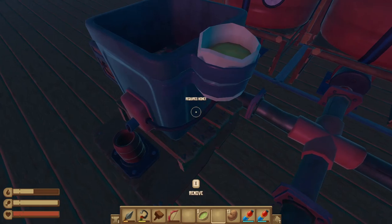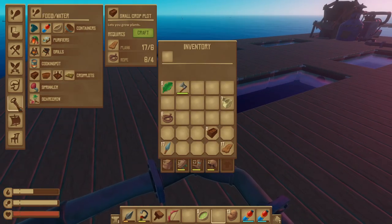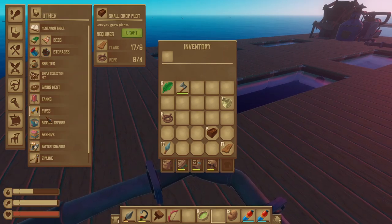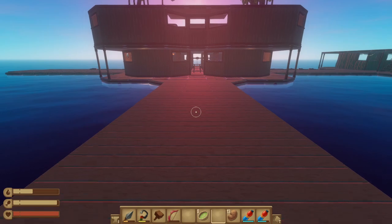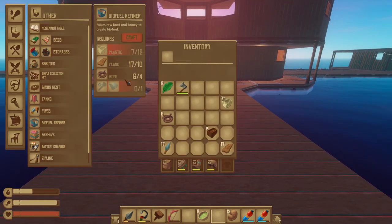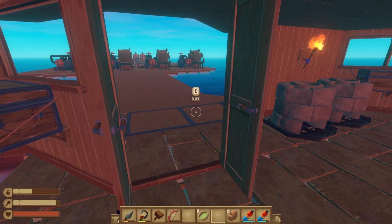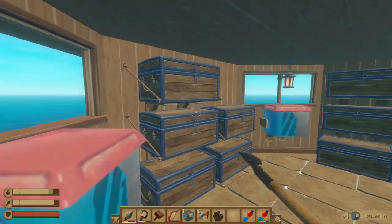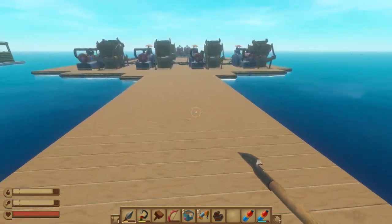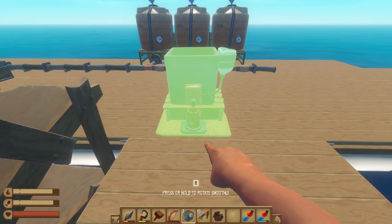Maybe I could move one over to the side — wait until it's empty and then do that. Either way we definitely want to make another one. The biofuel refiner is pretty cheap — hinge, a bolt, and some plastic. It only takes two metal, which is incredibly cheap. Should I just make two more? Yeah, I'll make two more — biofuel refiner number three. I went ahead and moved the pipes — I kind of like them going right up the middle but it just wasn't working properly.